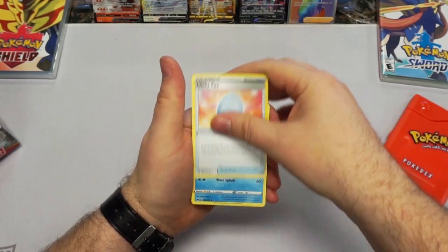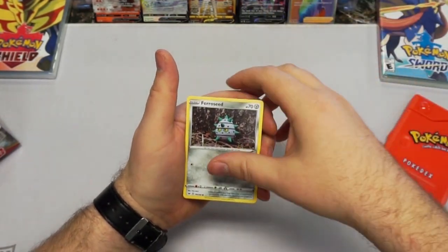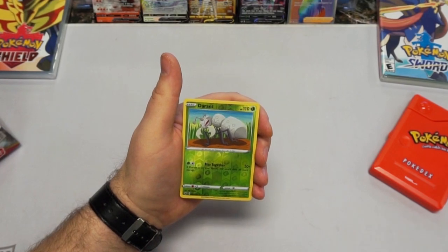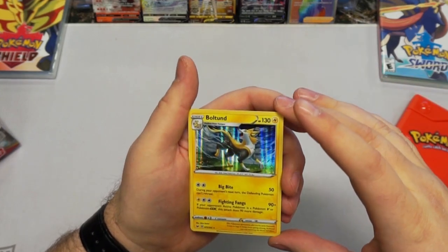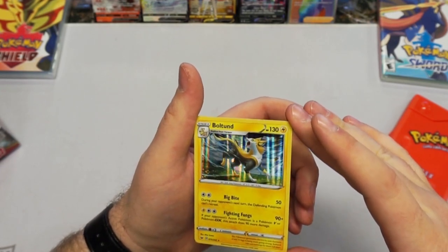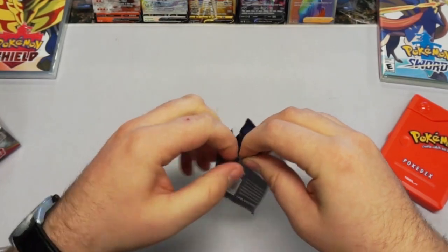Water energy. Lucky Egg. A Mantine. Crushing Hammer. A Joltik. A Durant — did not know that they were in here. And a shiny Boltund — I think that's a different art than our first one that we pulled. That's pretty cool. Moving on — seeing what else we can pull in this box. I mean, what else could you ask from one box? The stuff we've gotten already is freaking amazing.